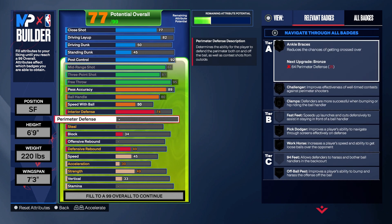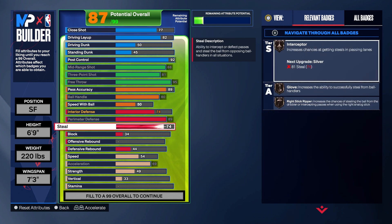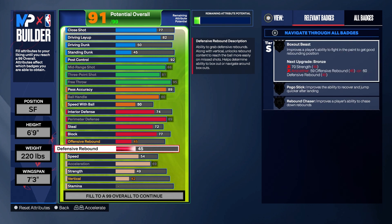Perimeter defense we're gonna max out at 89 — this build is beautiful on defense, trust me. It's the perfect Larry Bird build, you're clamping. Steal 72 so we can get Bronze Glove. Block 77 so we can get Bronze Anchor. Offensive rebound 45, defensive rebound 83 so we can get Silver Rebound Chaser — Larry Bird averaged 10 rebounds for his career so he can rebound the ball.